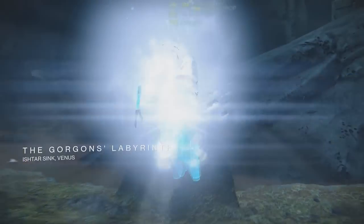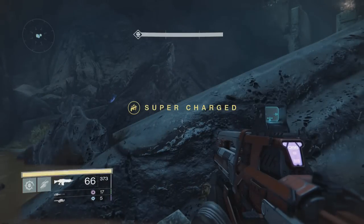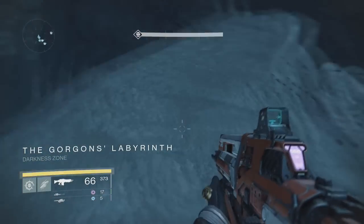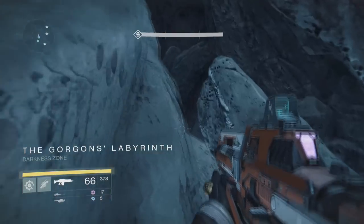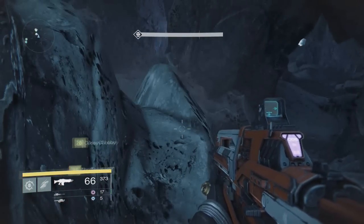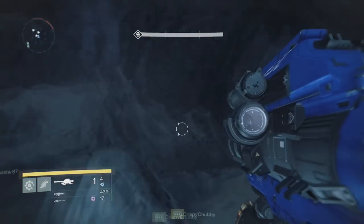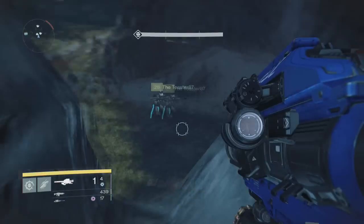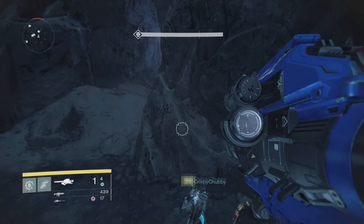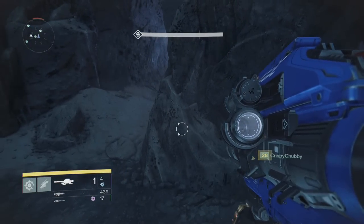What's up guys, it's OOFULLY215 here, and today I'm going to show you how to kill a Gorgon in Destiny. So for anybody that's done the Vault of Glass raid, they'll know that at some point during it you come across the Gorgons. As you may know, if the Gorgons spot you it's pretty much immediate death — you have about 15 seconds to react before everybody on your team dies.